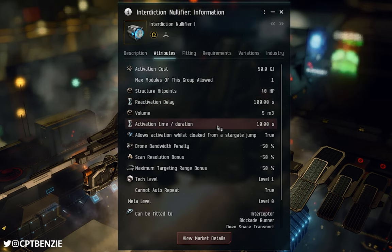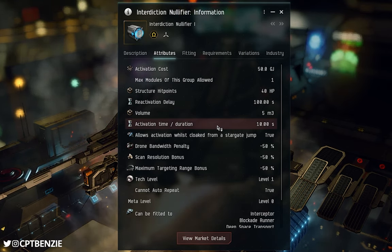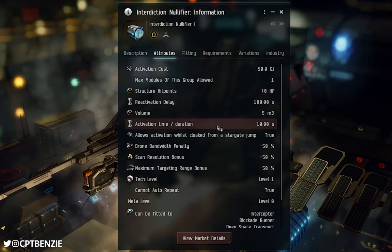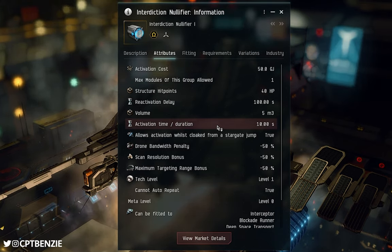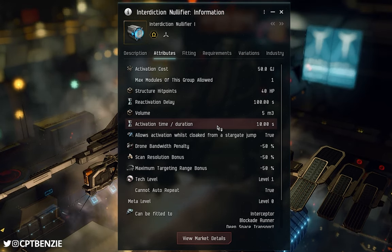We then have an activation time and a duration of 10 seconds. Once you click the button for your interdiction nullifier, you have 10 seconds to utilize it. If you activate warp, you will fly away. If it takes you 11 seconds to get into position because you're bouncing off stuff, you are not going to be able to activate warp in time. The interdiction nullifier duration fades and you can't warp. You then go into that reactivation delay of 100 seconds, and at that point you're probably long dead.